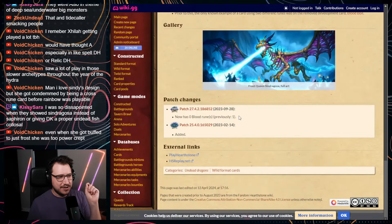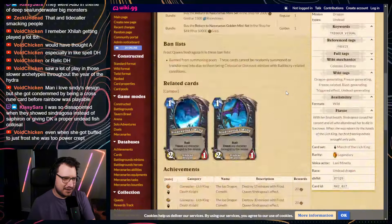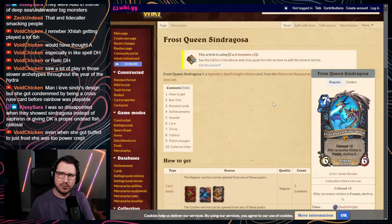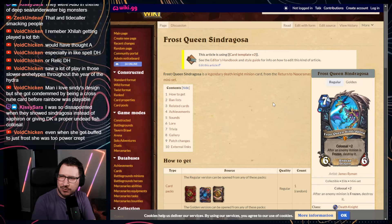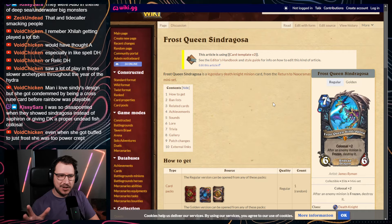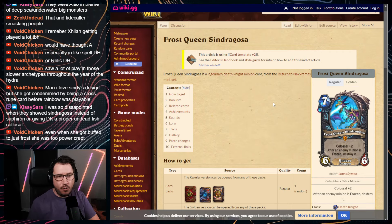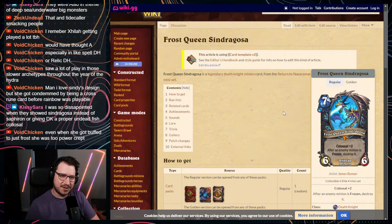They changed Syndragosa seven months later to remove the Blood Rune, so it's only one Frost Rune now. Void noted she was condemned for being a Cross-Rune card even before Rainbow was playable, and even when buffed to pure Frost she was power-crept. At the time Death Knight launched, players really only ran triple Rune decks — triple Frost or triple Blood — so no one was running Syndragosa. You'd only see her when discovered or randomly generated.